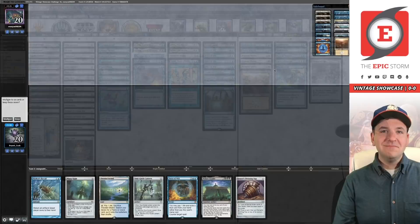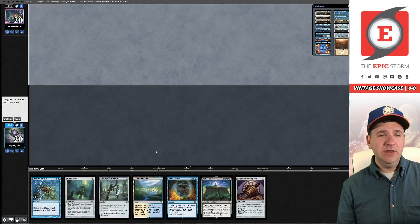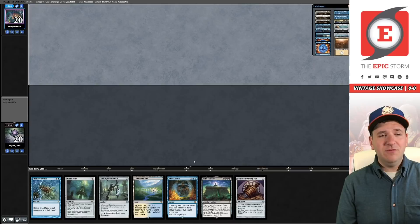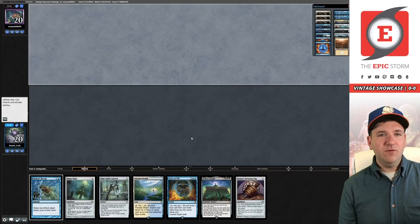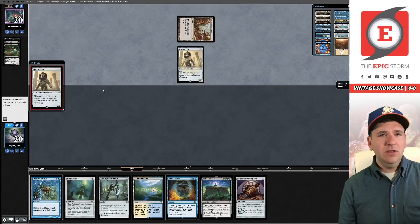Welcome to round one of the Vintage Showcase. Our opponent has taken a mulligan and when I looked them up on MTG Goldfish they have a long history of playing Dredge, so opening on our main deck Soul-Guide Lantern is pretty good here. I don't love having Citadel in hand but Saga can go get Black Lotus which allows us to hard cast Citadel — it's not great but it's something. Our opponent has gone to five cards. Urza's Saga is probably our best draw.